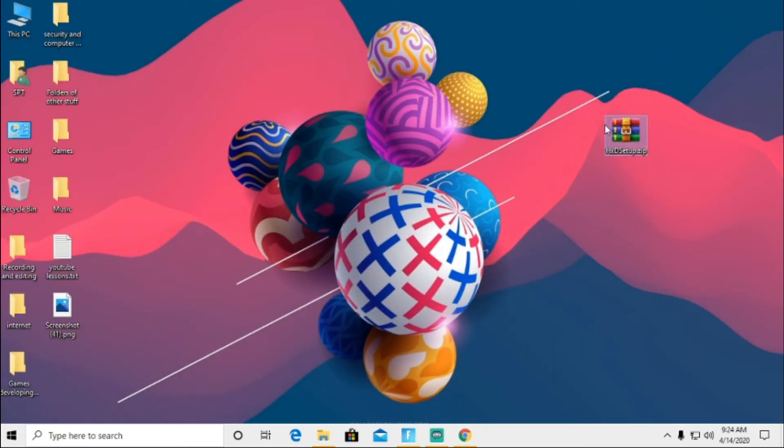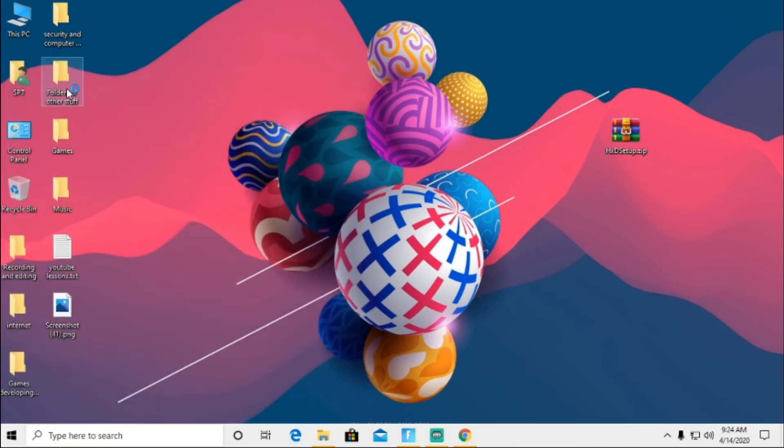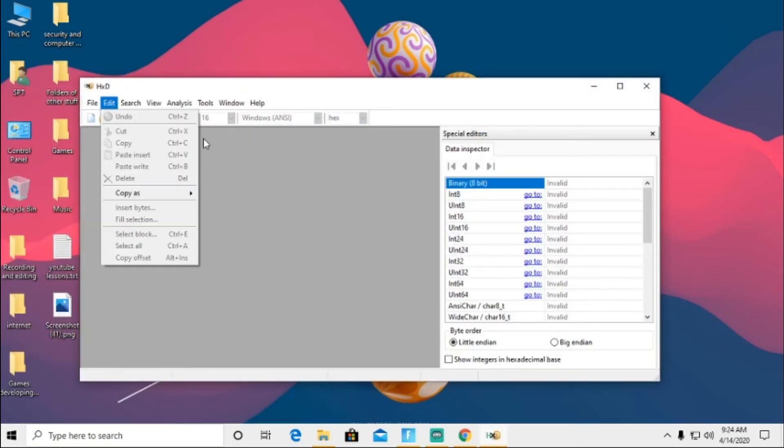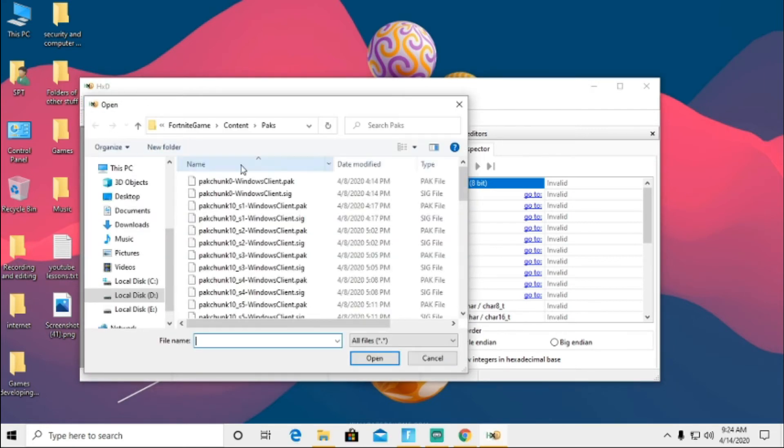Unzip the file and you will get the installation pack for HXD. Open it up, go to File, go to Open, then find Epic Games, then Fortnite, then Fortnite Game, then Content, then Packs.